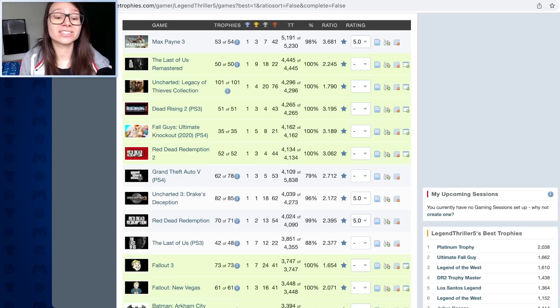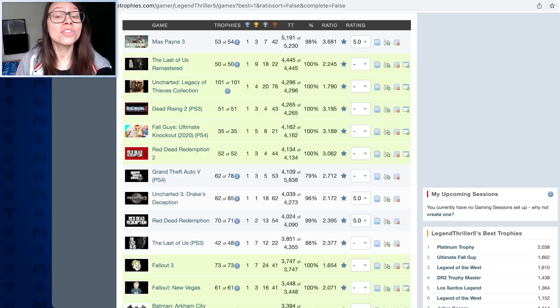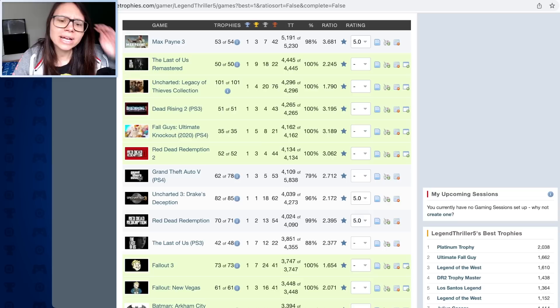At number 10, it's The Last of Us PS3 with 42 or 48 trophies - I'm missing some DLC trophies. Those DLC trophies are really hard. I did think about going back to play Last of Us on PS3 and get the grounded mode trophies, but I don't think I can. The game is going to feel so janky on PS3 - I'm so used to that buttery sweet 60 FPS. 88% completed, 2.377 ratio.